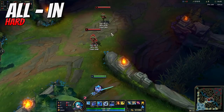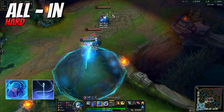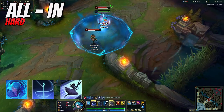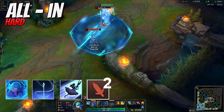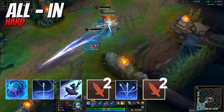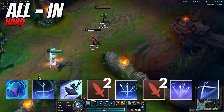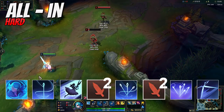For an all-in, you can W right away as you use your R the first time. Immediately after, you can dash with your E to the next target, applying two autos, then R a second time into again two autos. As you R a third and final time, immediately after use your Q ability and E out of that situation.